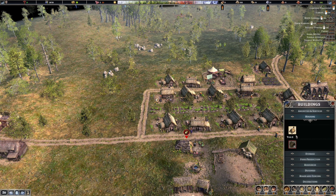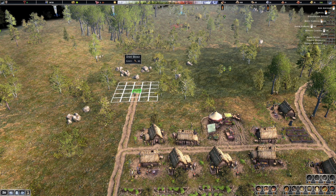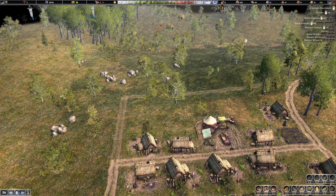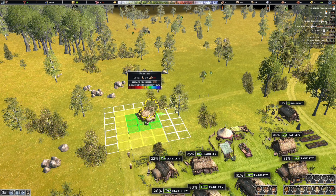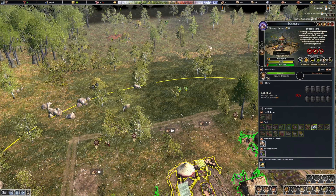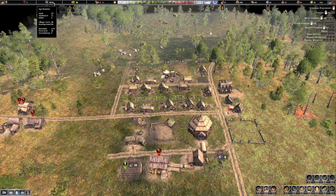Let me get a couple more houses built. Let's go this way with it - let me build some roads first. Then we could put houses along the outside. We could get another row of houses along that other side of the road, then get some more desirability stuff in the middle here when we're ready for it. Let's get some more houses - if you have a bunch of houses available then hopefully immigrants will come in.